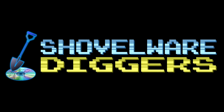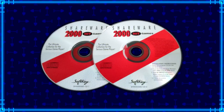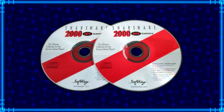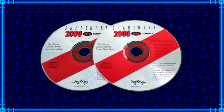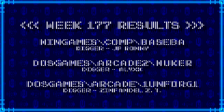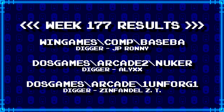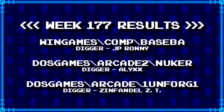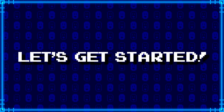Welcome to Shovelware Diggers. Our dig team is currently excavating the Softkey Shareware 2000 Hit Games 2CD Collection. You can find a link in the video description containing the entire directory structure of this archive. Here's what our diggers have for week 177. For more information on how to join the dig team, simply follow the Patreon link in the video description. Now, without further ado, let's get started.